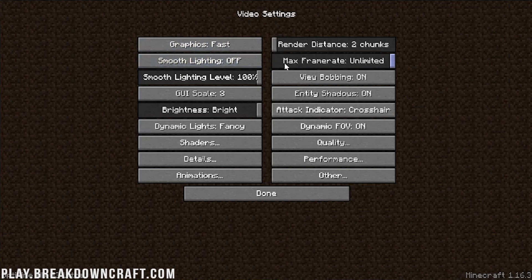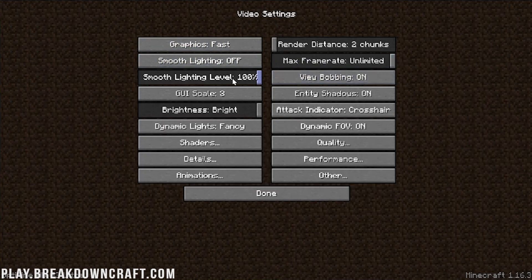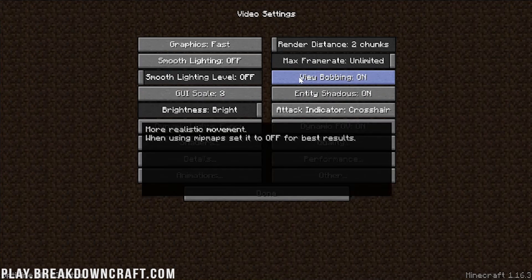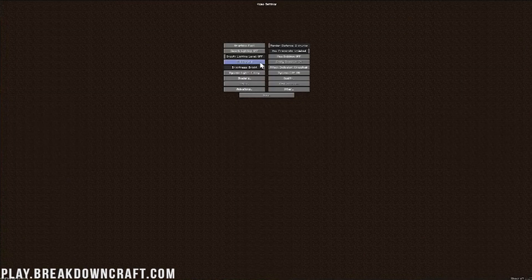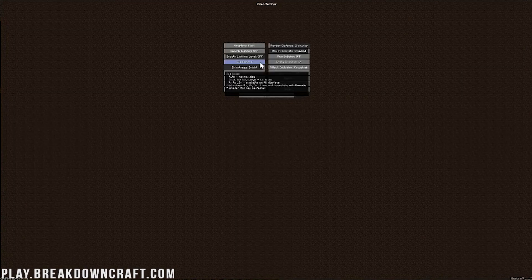View bobbing doesn't really affect performance — I personally like it off. GUI scale: technically GUI scale 1 is best for performance, but we're going to set it a bit larger at GUI scale 3 for the video.